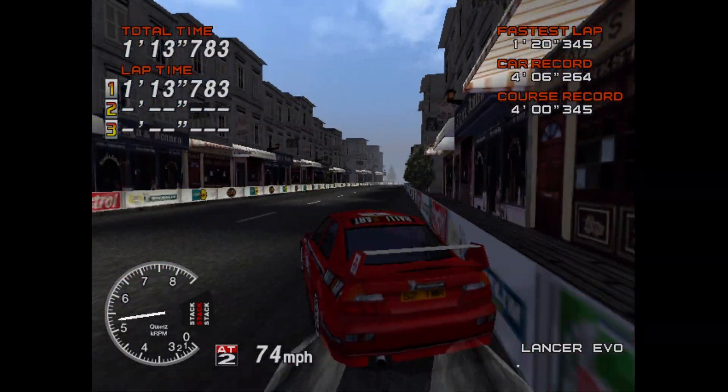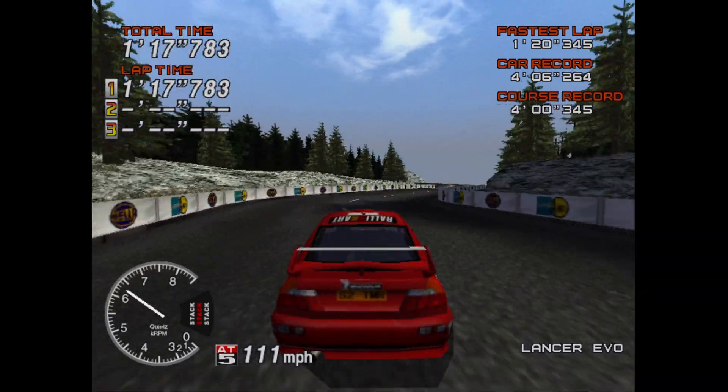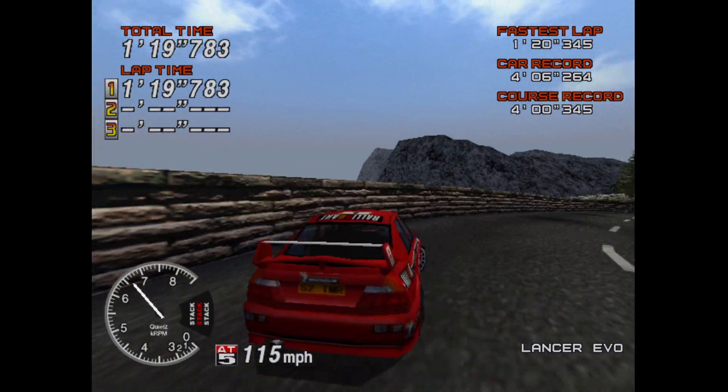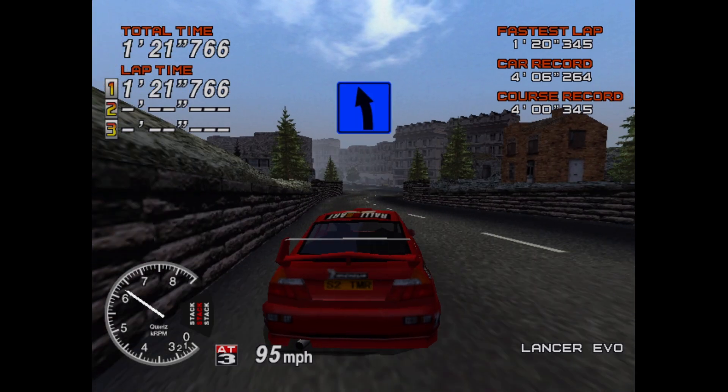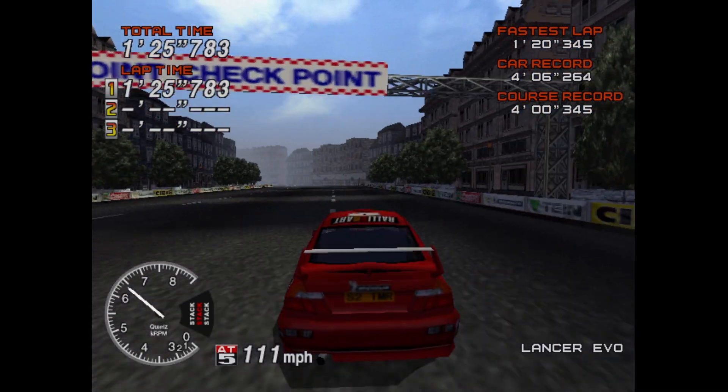I'm not sure why the developers decided to mute the color palette on the Dreamcast version, giving it a more gray, drab colorway. I want those poppy colors and we just don't get them here. Even the banners on the side of the racetrack don't have the same vibrancy as the Model 3 version. That's probably my biggest complaint about the port — it just lacks all that punch and pop of the Model 3 hardware. I do feel the developers and art team could have done a better job making it look more like the original.